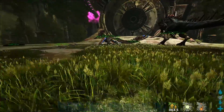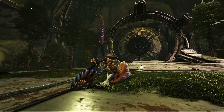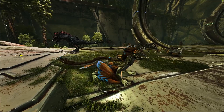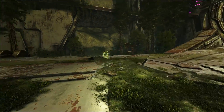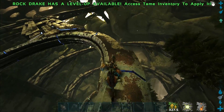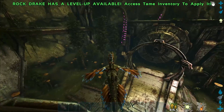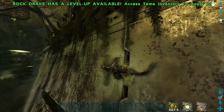Now the Rock Drake — look at this thing, majestic. Left click seems to be a standard attack. Right click puts the head up — a bit confusing. C makes you invisible, which is so cool. It climbs surfaces like a Thylacoleo or Megalania — very fast at climbing. To glide, you hold down space, and you can lunge forward while gliding.